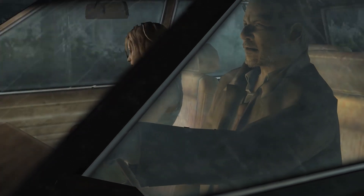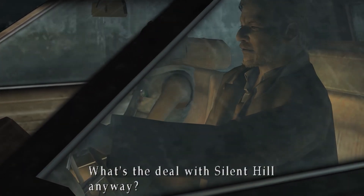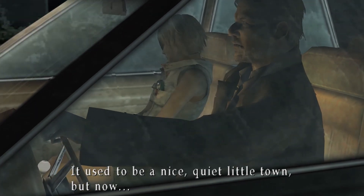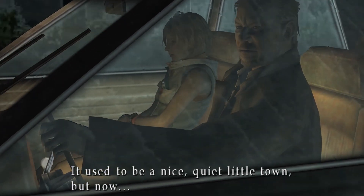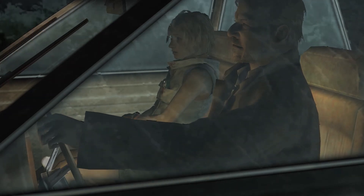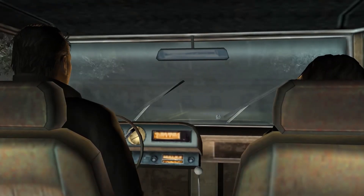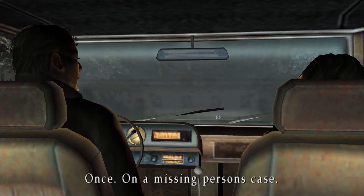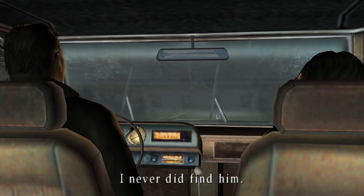Douglas says he went to Silent Hill to look for a missing person. That may probably be James Sunderland from Silent Hill 2. In the dialogue, he says he went there once on a missing persons case and never did find him.